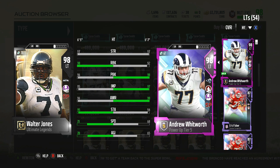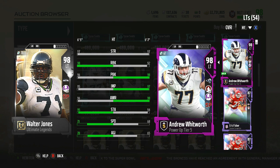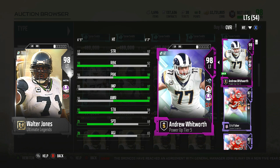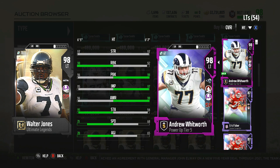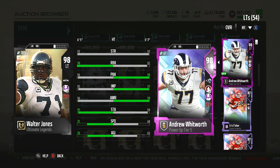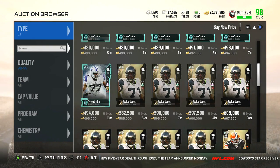I'm not really sure why Walter Jones has more cap when Andrew Whitworth has — well, I guess Walter Jones is more balanced since Whitworth has only 92 run block but 98 pass block, whereas Walter Jones has 98 and 96. But again, Whitworth does have that second chemistry which helps with Pound the Rock, which is pretty glitchy. Walter Jones looks good but we'll be staying with Andrew Whitworth.